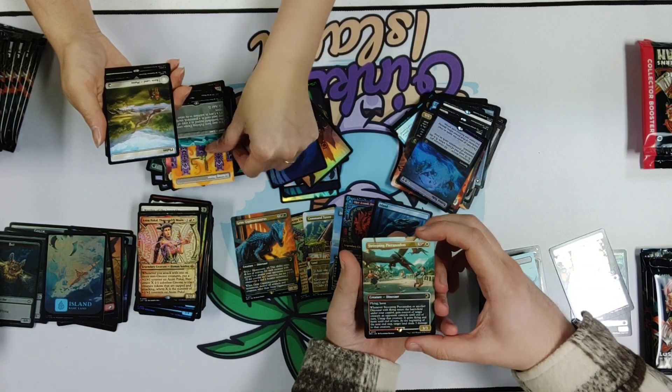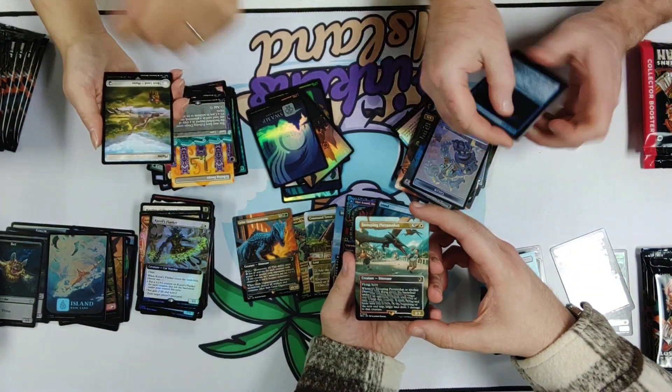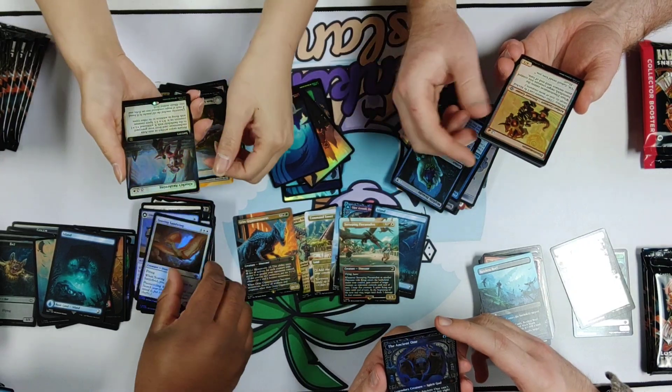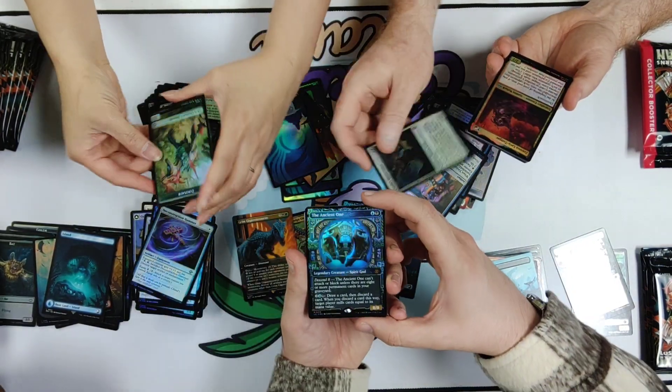Here's another great Jurassic Park card — here's a guy getting taken for a ride by a swooping Pteranodon. And what is this god? I haven't seen this — The Ancient One, with that beautiful foiling treatment.